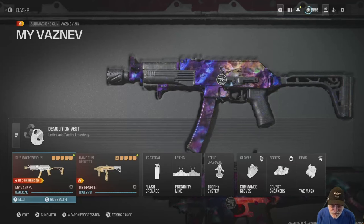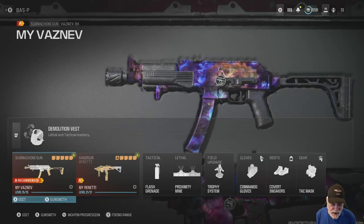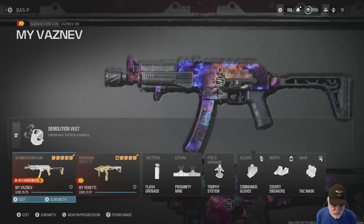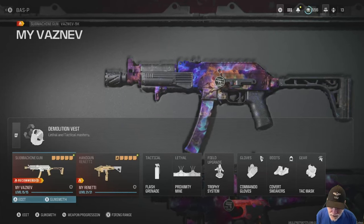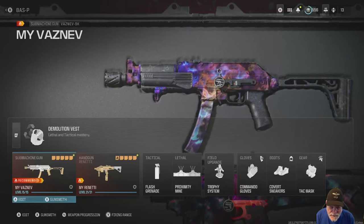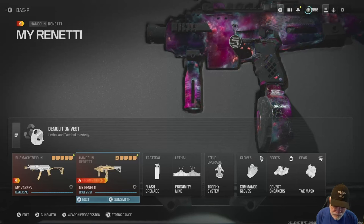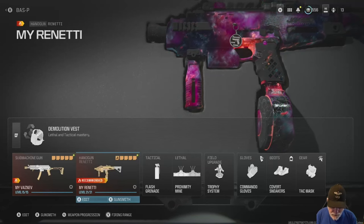Newbie reporting for duty with the old school OG Vaznev 9k submachine gun. This used to be the king of the battlefield in Modern Warfare 2, but has it fallen by the wayside? Here's the configuration I'll be using: the Vaznev with the Renetti and the Jack Ferocity kit as my secondary weapon.